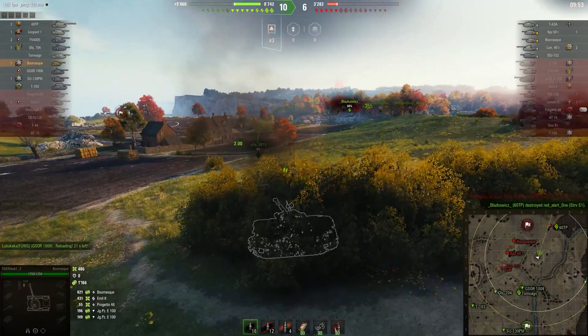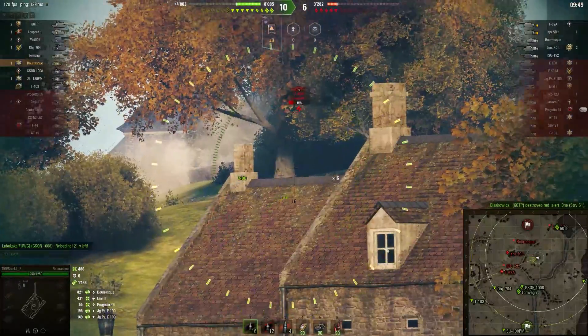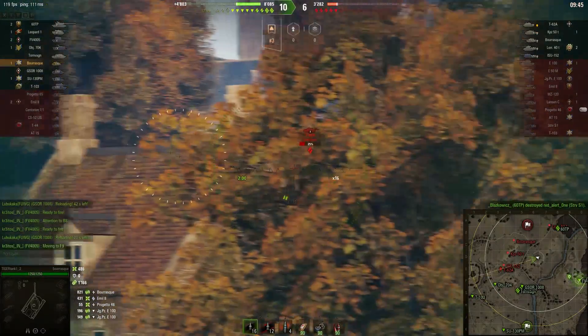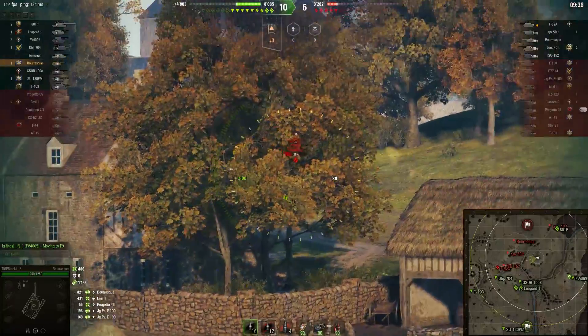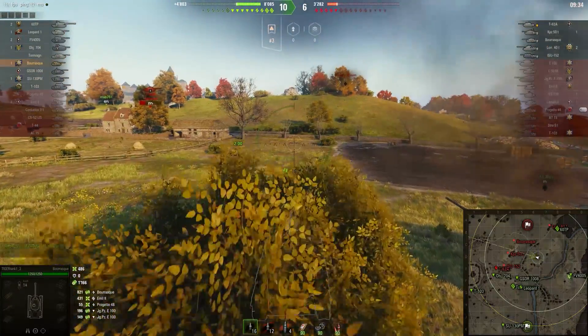A lot of your damage will probably be assistance damage. If you utilize this vehicle correctly, you don't even have to be firing all the time — that makes it a lot more flexible. You can take on these vehicles, give your team a bit of vision, and if you have map knowledge you can get these guys to sweat on that ridgeline.